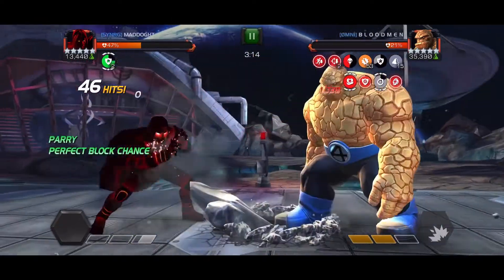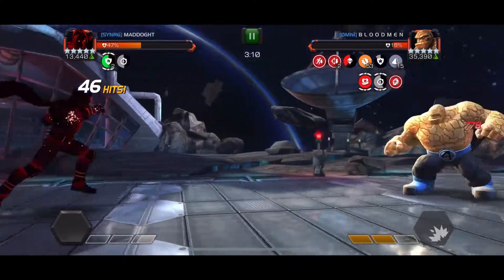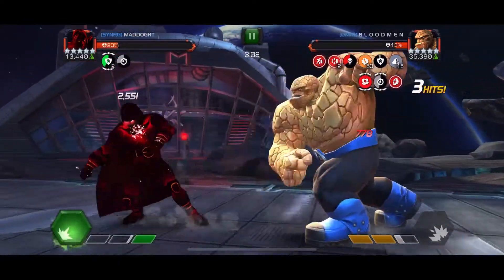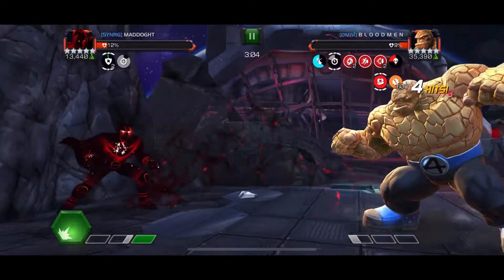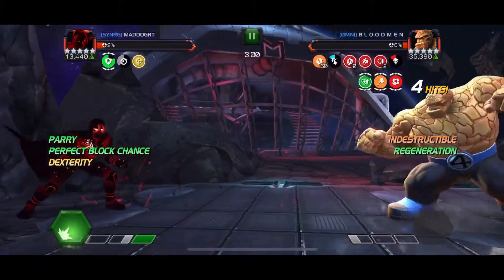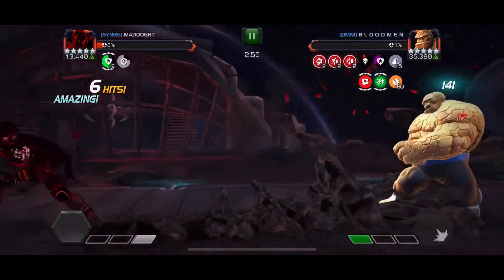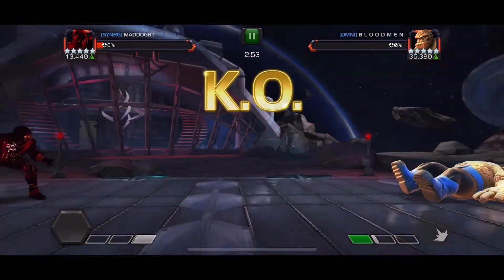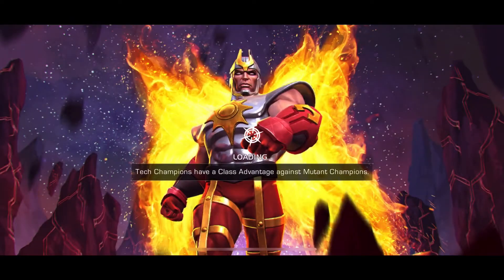If he's not gonna throw a special, that's fine. I can just keep parrying him. I got that perfect block chance passive, and then boom, I get smacked. So he was going good, just triggered. I get the fight done, but man, that was close and that was kind of ugly — but Thing goes down.